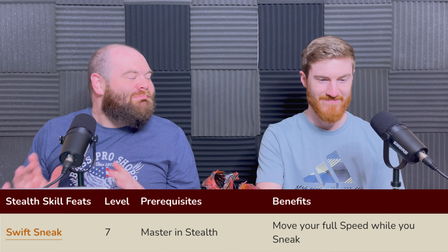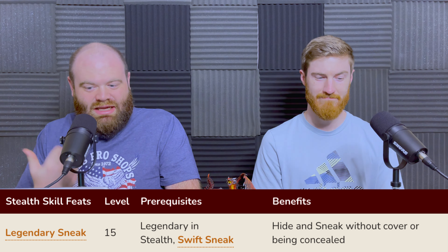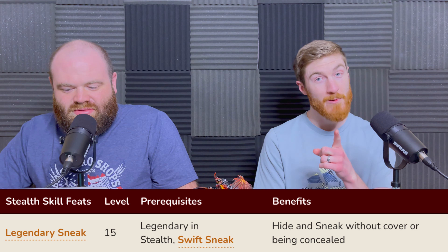For example, under stealth skill feats, there are four tiers of a skill: trained, expert, master, and legendary. Once you are a master in stealth at level 7, you can gain the Swift Sneak skill feat, which allows you to move at your full speed while you sneak. Normally you move at half speed while trying to stealth, but at master level you're basically a master tiptoer who can speed tiptoe. And on top of that, once you reach level 15 and are legendary in stealth, you can take Legendary Sneak — though you also need Swift Sneak as a prerequisite.